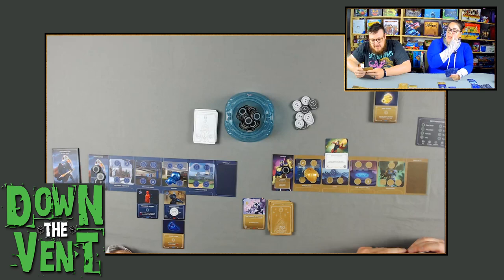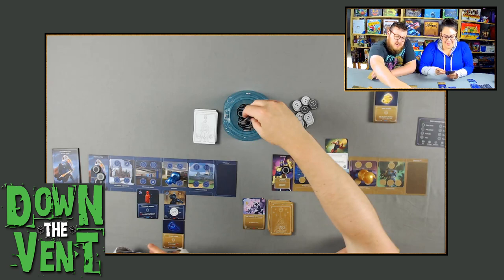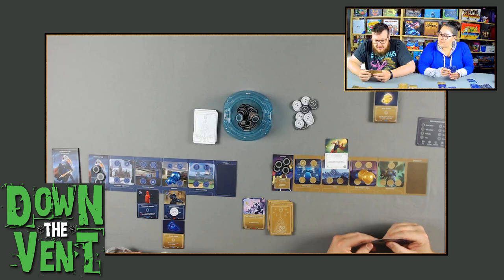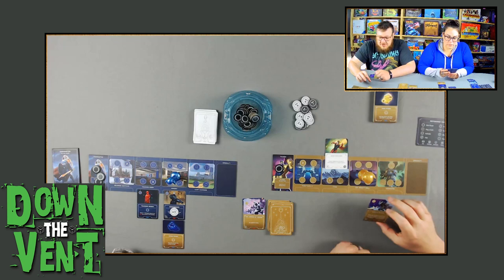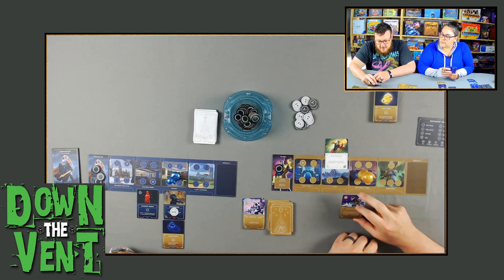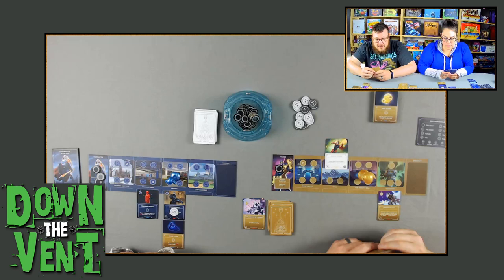Thanos wanders back to the Infinity Well, gains his three power, and can play two cards. I'm going to play one card: Corvus Glaive. That costs three — he is an ally, and his special ability is when I relocate him to another player's domain, a Legion of Thanos can relocate with him. I don't have any Legion of Thanos right now though, so I'm just going to put him in my domain for now. I really like all the cards in my hand, but I only have one power left and Thanos' cards are not that cheap, so I'll draw back up.